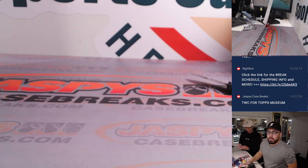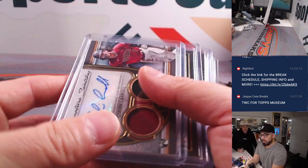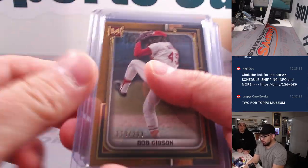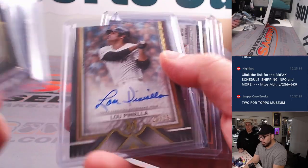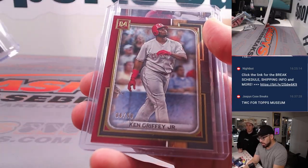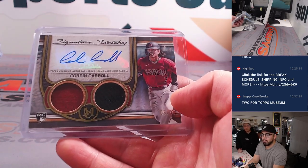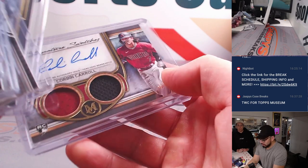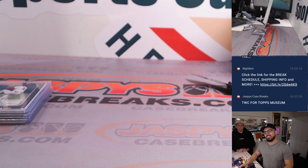Congratulations to everybody and thank you for joining us on this 2023 Topps Museum Baseball Collection. Check out this recap: Corbin Carroll, Bob Gibson, Seiya Suzuki, Lou Piniella, Javier Baez, Ken Griffey Jr. Beautiful, beautiful, lucky. All right, everybody, thank you for joining us on this one. We'll see you next on the next video.